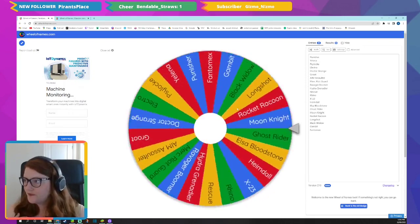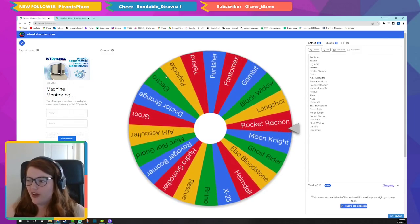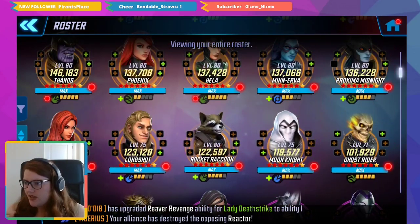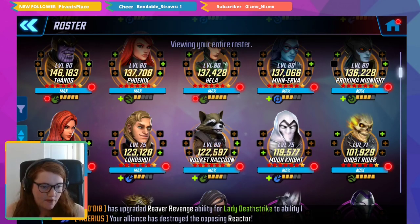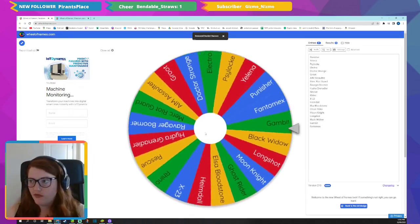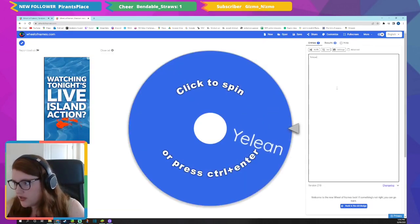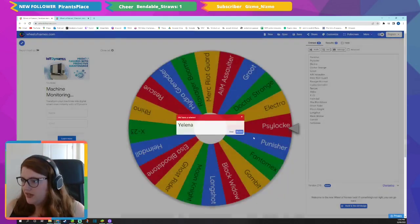Let's get the wheel going. First spin: Rocket Raccoon — but he's already level 80 gear 15, so we're not going to do him. I thought I'd taken everybody out but obviously I had not, so we remove him and go again. Next spin: Yelena — she's very close so I would be happy with Yelena. Okay, that's number one.